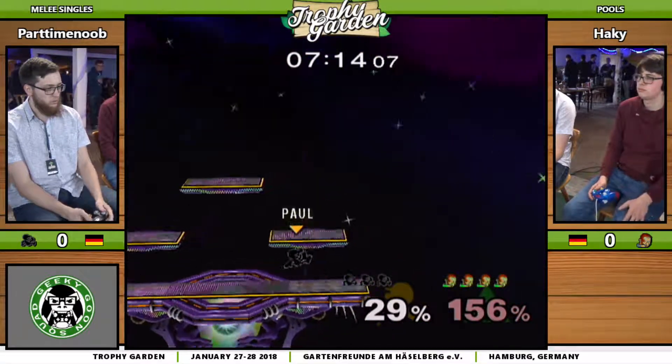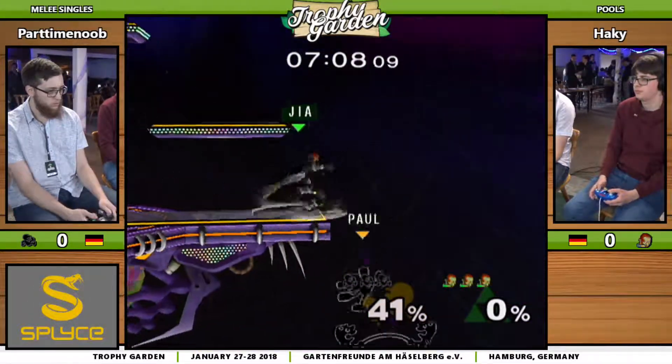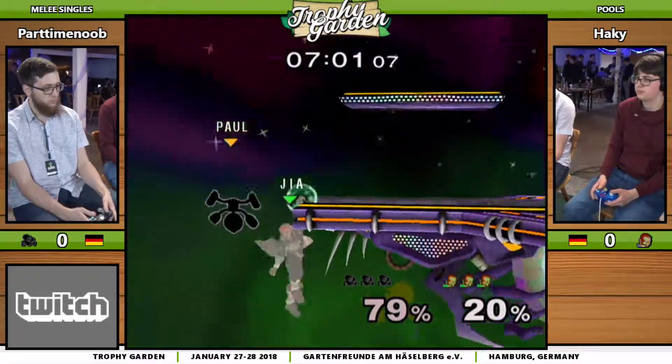Throwing out a sausage before edgeguarding Haki — his moves are really good. And his parachute, I think it's his Nair. Yeah, it's his Nair — he has a huge hitbox. It has a huge hitbox above him and inside him as well.